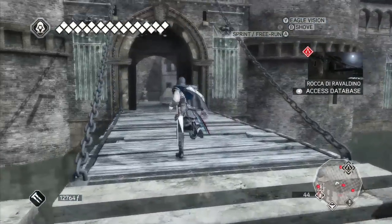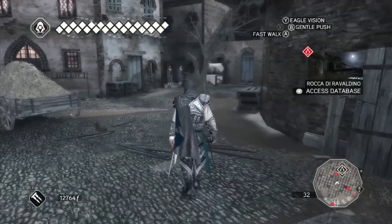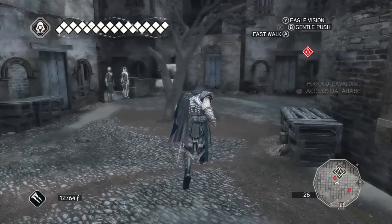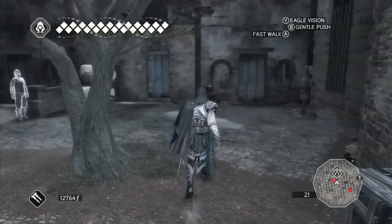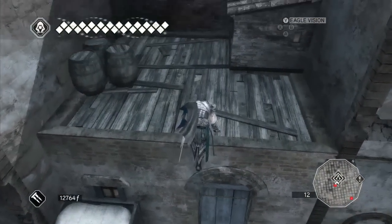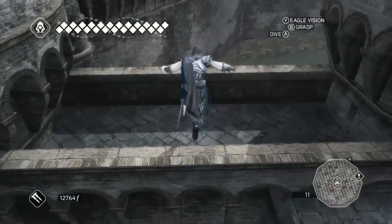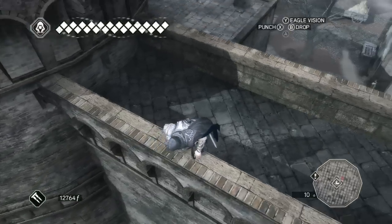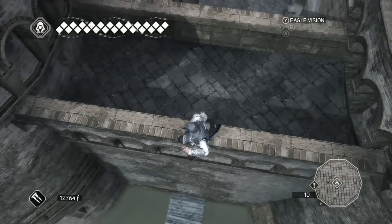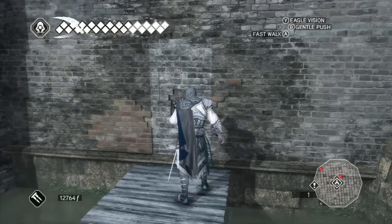Rocca di Ravaldino. Let's wander in here aimlessly. I don't know if I'm allowed to be in here or not — I think I'm good. Hello fellas! Hope you're having a wonderful day. I'm just going to peek my head over this corner here, because it looks like where I need to be is over here. Looks like it's just a little drop down here in the middle of nowhere.